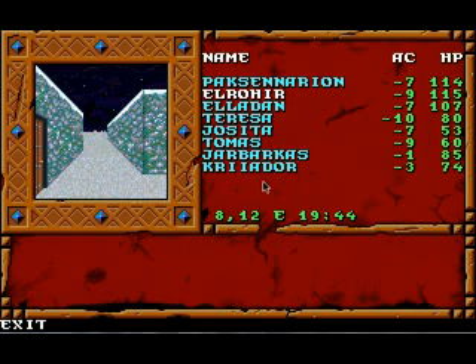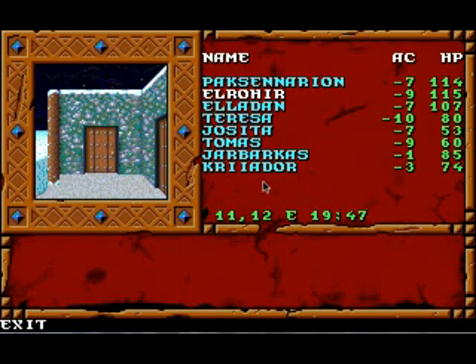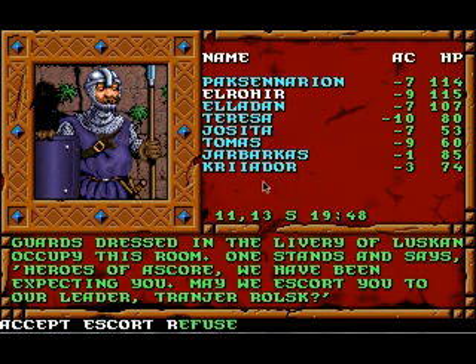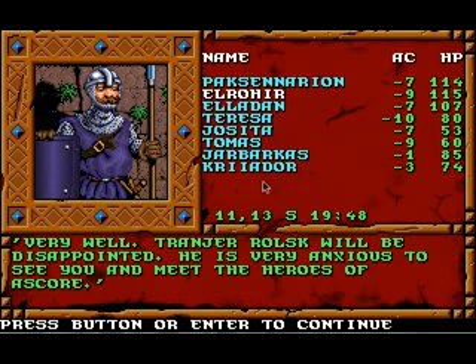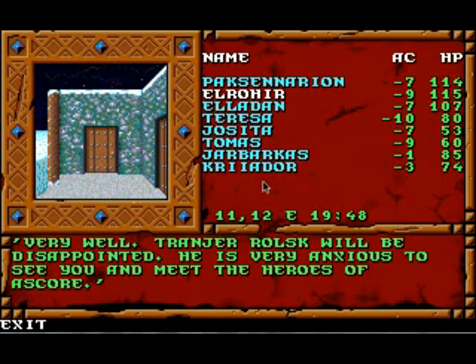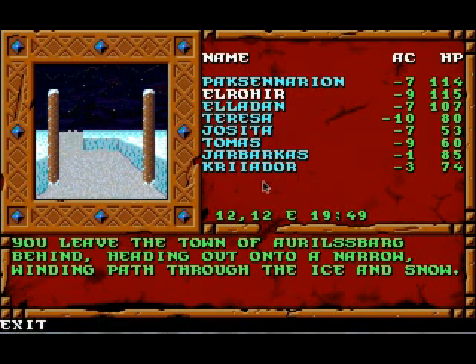Over here is another place where Luskan guards sometimes gather, but they're not there now. To the south should be a guard room. Guards dressed in the livery of Luskan occupy this room. One stands: 'Heroes of Escor, we've been expecting you. May we escort you to our leader Trondja Rolsk?' No thank you. 'That's the trap.' Trondja Rolsk will be disappointed — he's very anxious to meet the heroes of Escor. Yeah, and put us up in his nice jail. Okay, we avoided that trap.